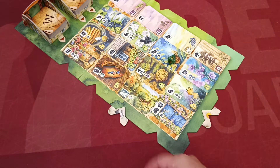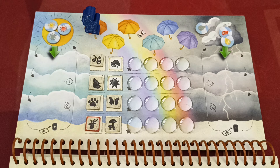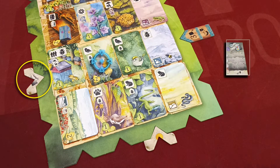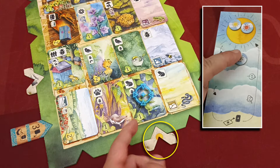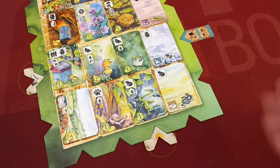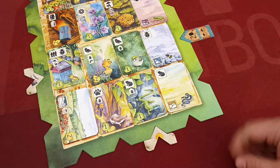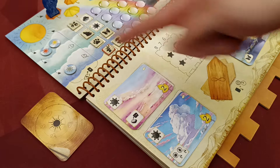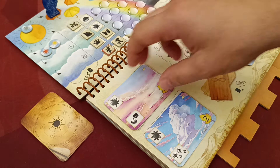Players can also place their path tokens in the weather token spaces. When players gain a card from a column or row containing a weather token, they also gain one move on the corresponding weather track. If a card is at the intersection of both weather tokens, you choose which track to move on. Important: if due to an effect you gain two cards from the main board, you still move only once. If you are in the last space of the track and must move, you reset your marker to the initial space and gain the corresponding weather card in hand.